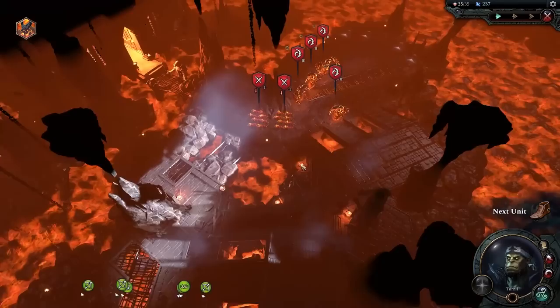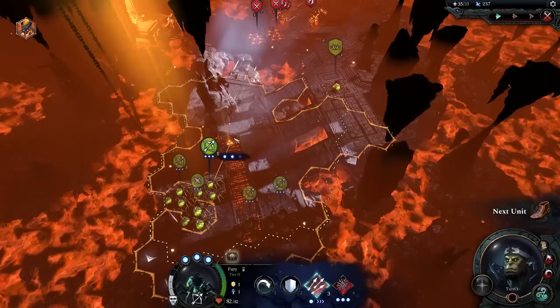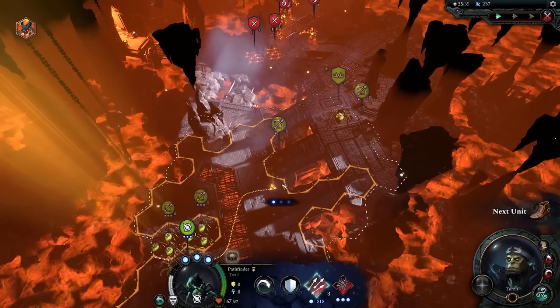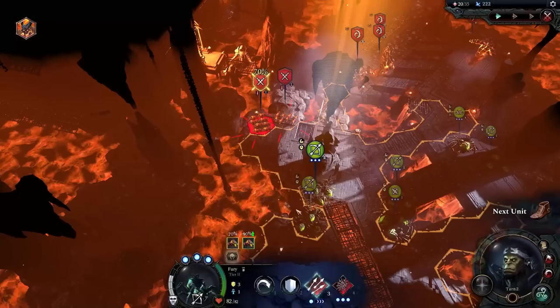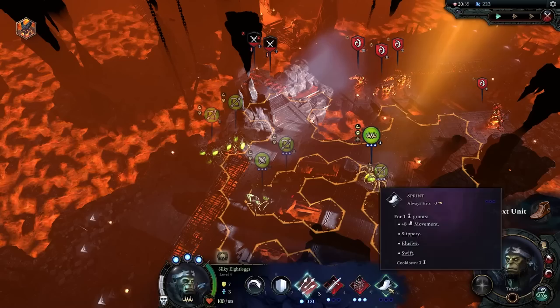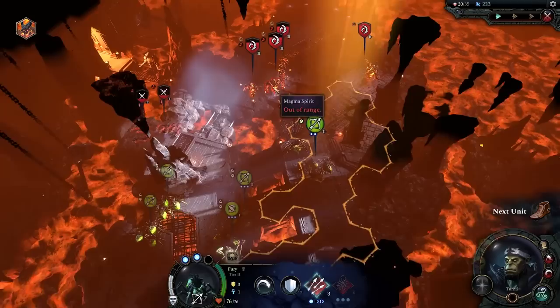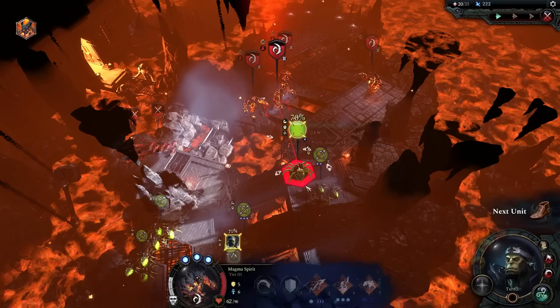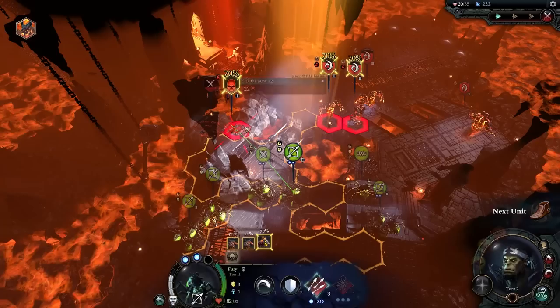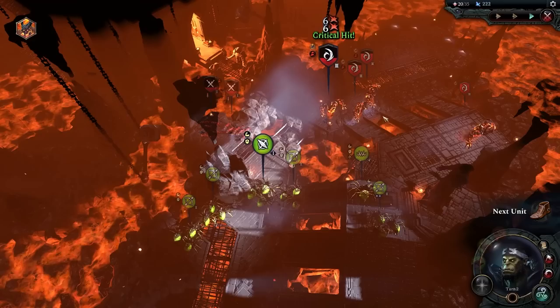These units do a lot of magic damage and my army is built against physical damage, so this could go poorly. My hope is using my hero as bait again. I'll keep units spread in groups of two and never give them more than two hits with an ability. The dogs rush forward — perfect web time. Cast call of the wild, throw a web at the dogs — big damage, they're immobilized and effectively out of the fight for a few turns.